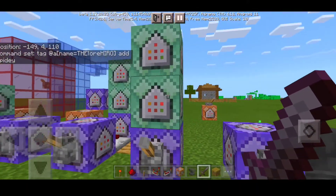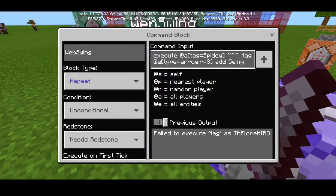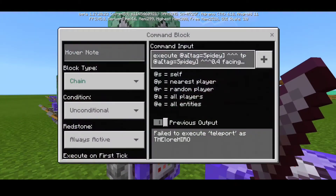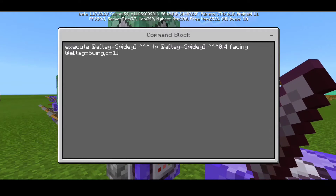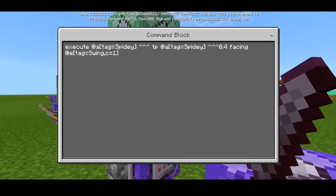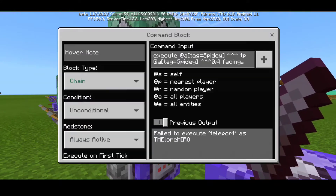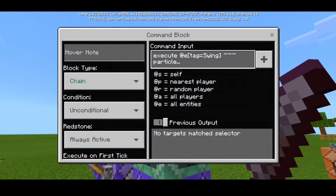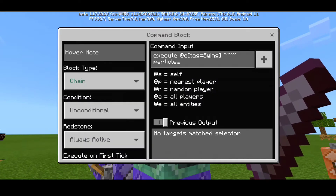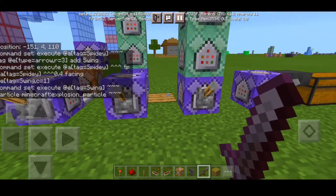First we have the web sling command. Execute at @a[tag=spidey, r=3] detect arrow facing upward — then tp @a[tag=spidey] facing it with i equals swing, c equals one. Set to repeat, unconditional, needs redstone. For the second part: execute at @a[tag=spidey, r=3] arrow each point upward tp at title spidey, 0.4 before, facing at i=swing, c=1. Set to chain and always active. Third part: execute at tag swing 3, teleport particle minecraft explosion_particle — set to chain, unconditional, always active.